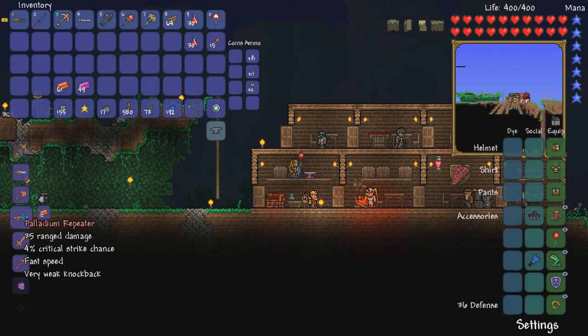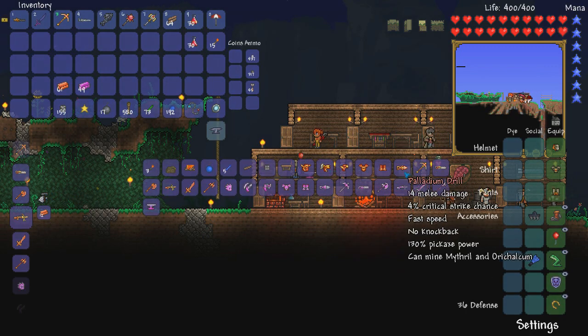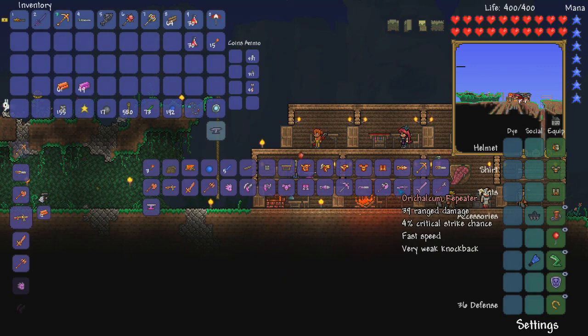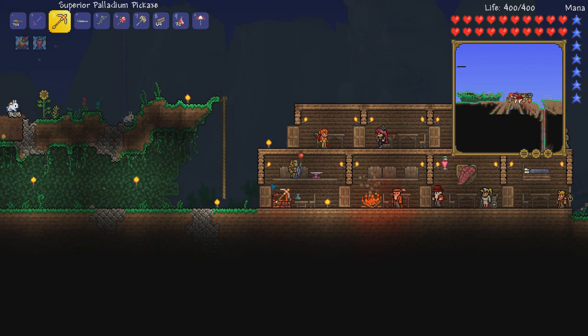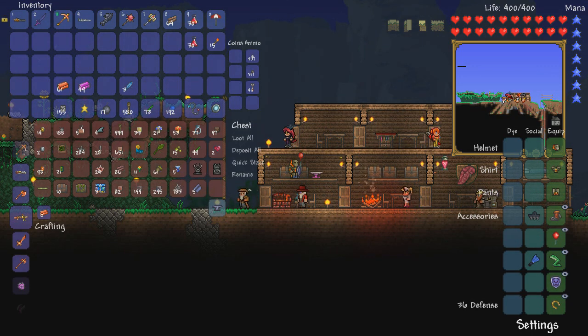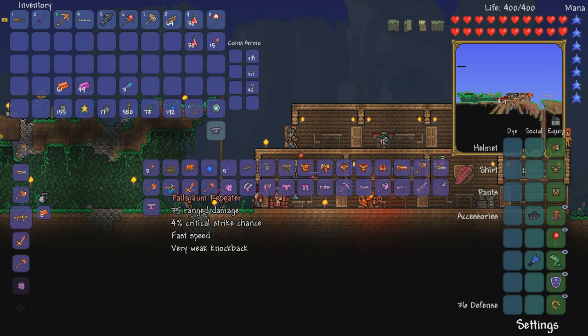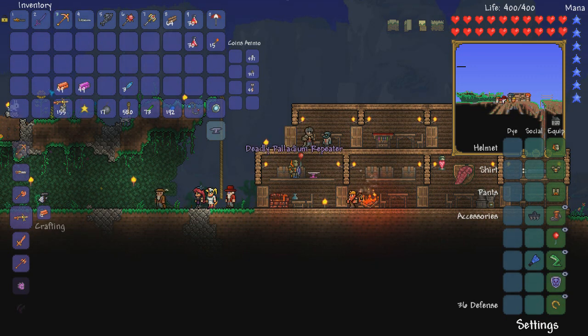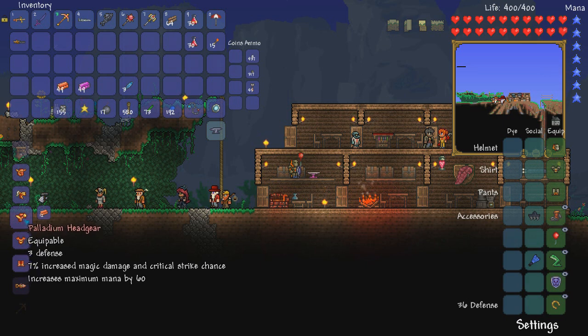My plan for this episode is to get a pair of wings. I'm going to try to kill the Wyvern — it drops souls of flight, and you need 20 of those. I'm making a palladium repeater because I don't really have a weapon that does a lot of damage against hard mode enemies at this point. The repeater does 38 damage, which should help us defeat the Wyvern a couple of times.